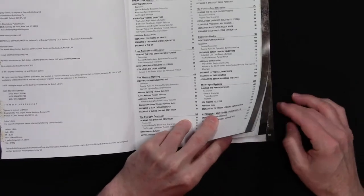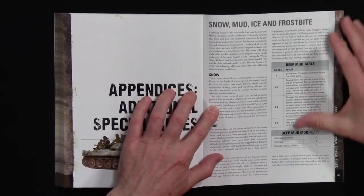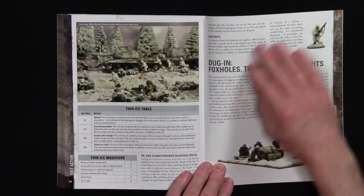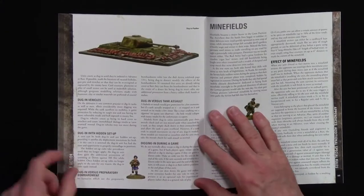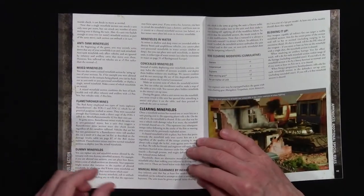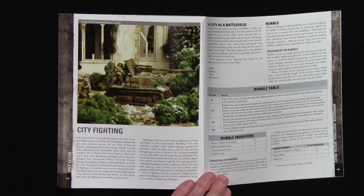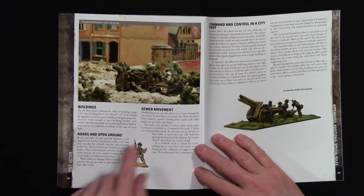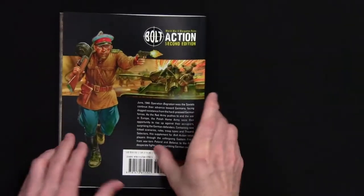The special rules start on page 136. There's snow, mud, and ice - deep mud with modifiers - and a thin ice table, which sounds scary. There are dug-in rules with foxholes, frostbite rules, dug-in vehicles, minefields, and building or city fighting with a rubble table. There's even sewer movement, roads, open ground, and command rules in the city.